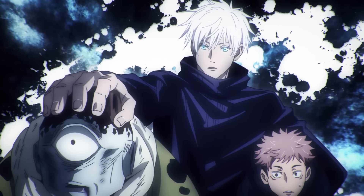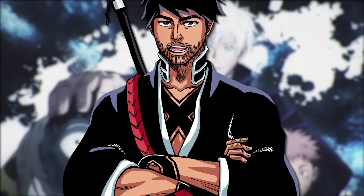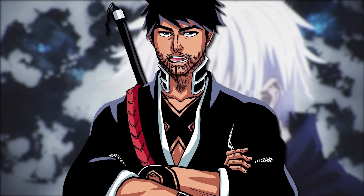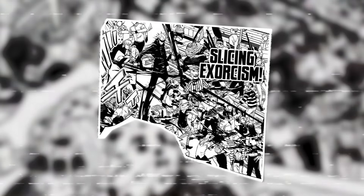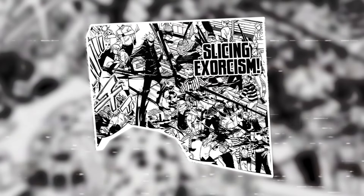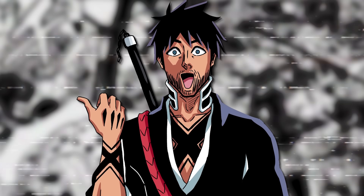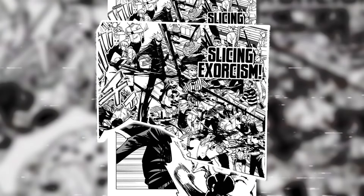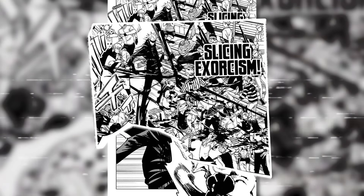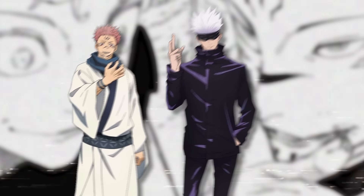Unlimited Void was one of the first domain expansions seen in the series when Gojo used it against Jogo, easily overwhelming Coffin of the Iron Mountain. Gojo uses Unlimited Void again during the Shibuya Incident arc with a brief activation to incapacitate a large number of transfigured humans without harming any nearby bystanders. This demonstrated how much control Gojo has over his domain and how he can strategically apply its effects in any given situation.